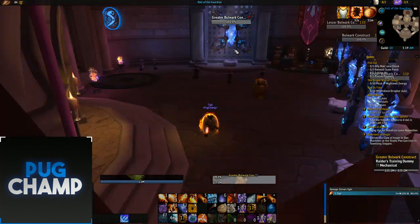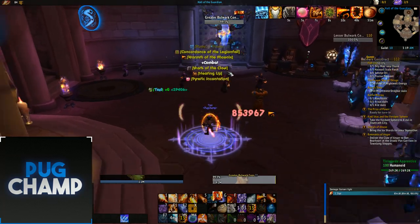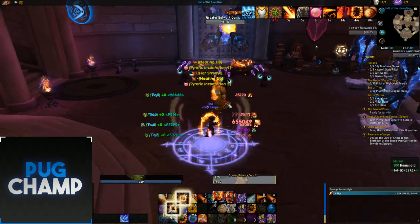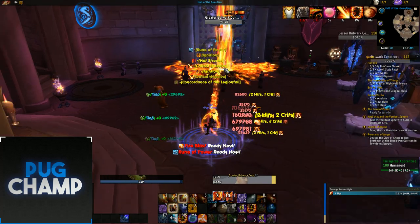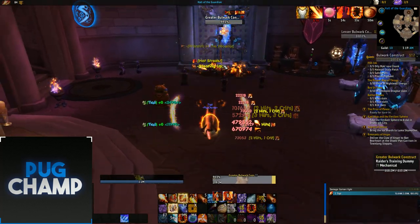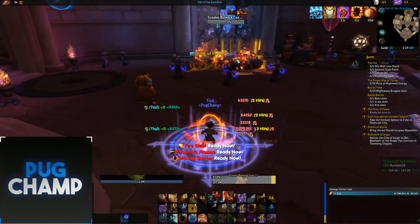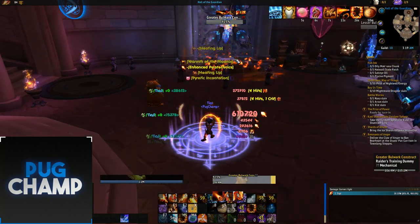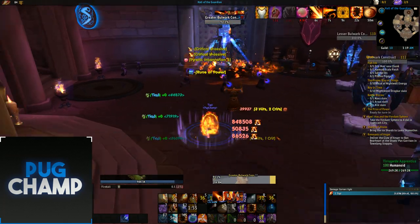For the AOE rotation, start by putting down your Rune of Power, then start with Phoenix Flames into a Fire Blast so you already have your Flamestrike ready. Use all your instant crit spells so you can get off your first Flamestrike relatively quickly. As you can see now I'm Heating Up so I use Phoenix Flame, then use my Meteor. Use combustion now for guaranteed crits and just keep putting down Flamestrikes over and over. Instead of using Pyroblasts as you would on single target, you use all your procs on Flamestrikes.